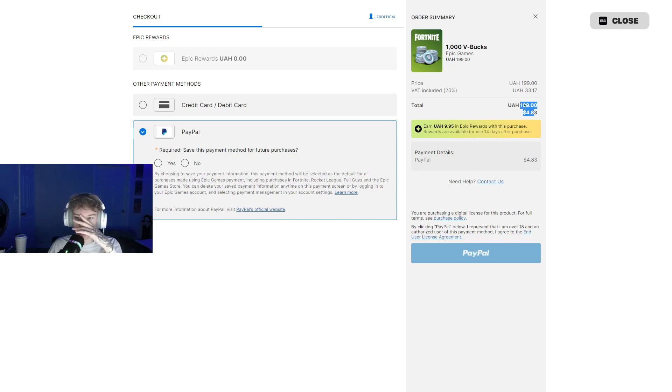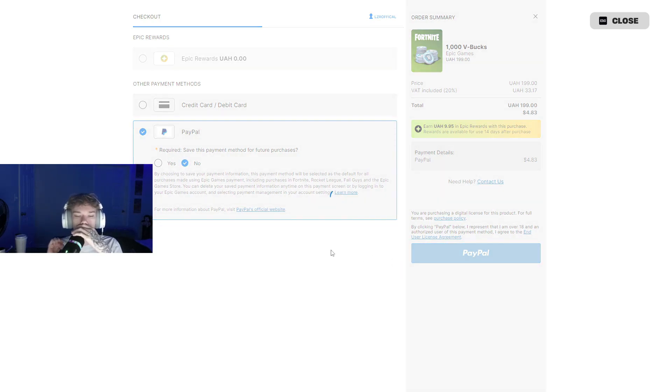The conversion is: 199 UAH is $4.83, which is insanely cheap. We're going to go ahead and purchase this. I'm going to blur the screen to not show my PayPal information. For you guys wondering — no, we're doing no cuts here. You can pay attention as closely as you want to see if there are any cuts, but there will be zero — just to prove that this all works exactly as I'm saying it.